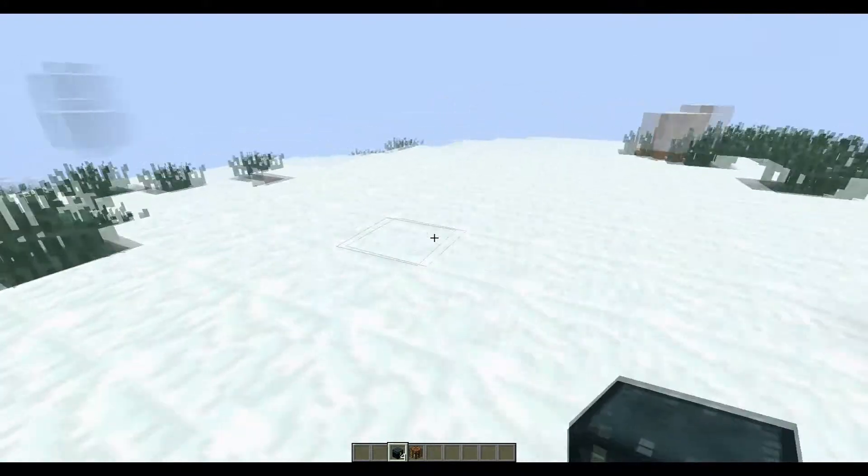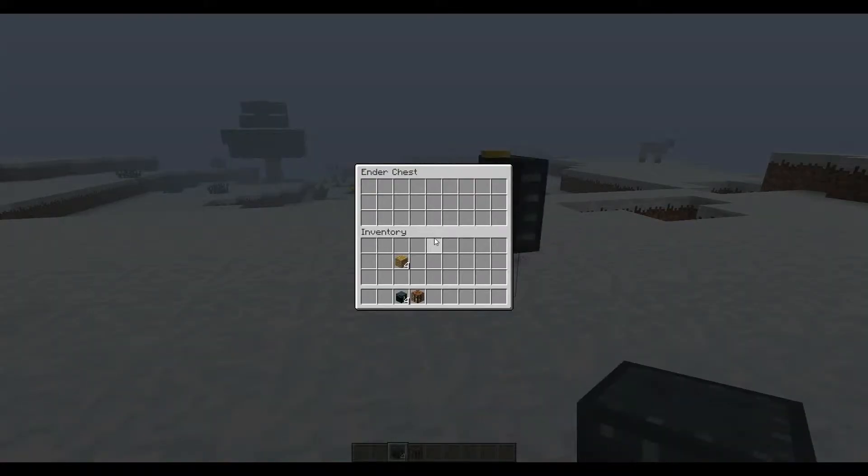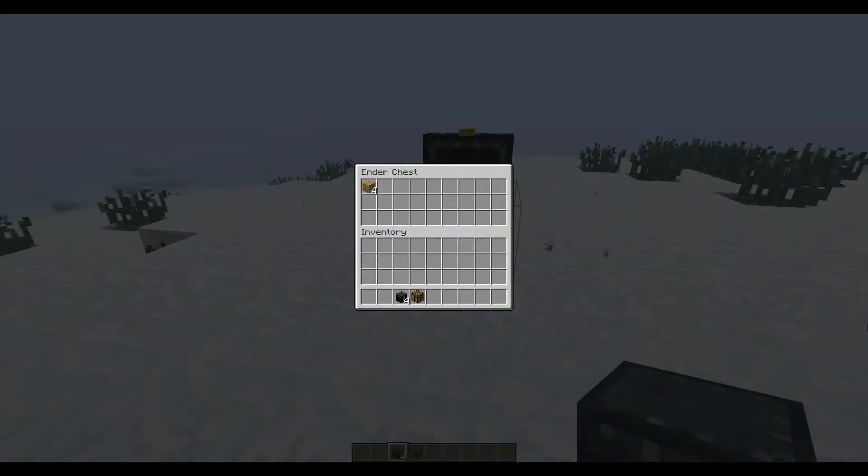If I have an Ender Chest there and then one here, I can right-click on it, put my stuff into it, and the stuff will be over here as well.